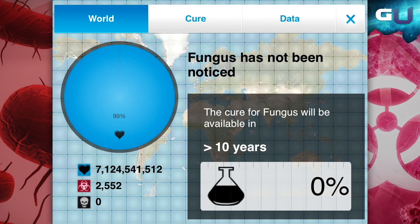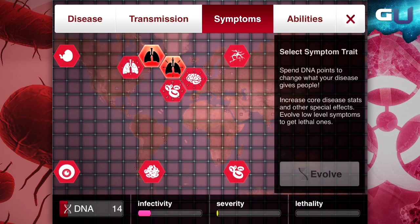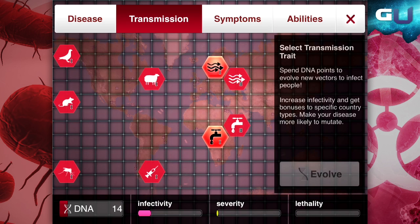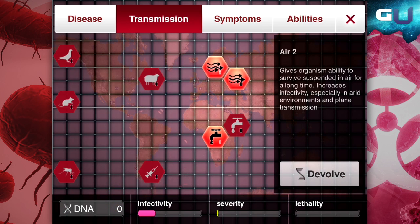A big mistake people often make is not waiting long enough for their disease to spread before they evolve the lethality of the disease, which makes it more noticeable. The best way to infect everyone before they find out about your disease is to invest your DNA points in transmission traits early on and often. You want everyone to have your disease before you start killing them, which leaves you with a very simple tip: infect and then kill.